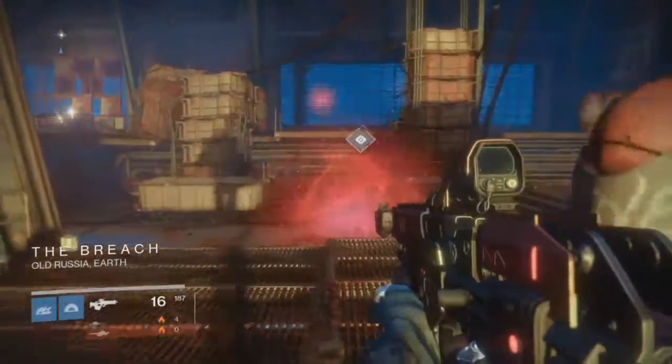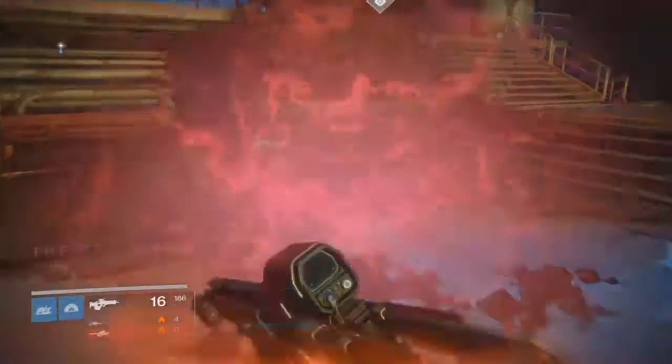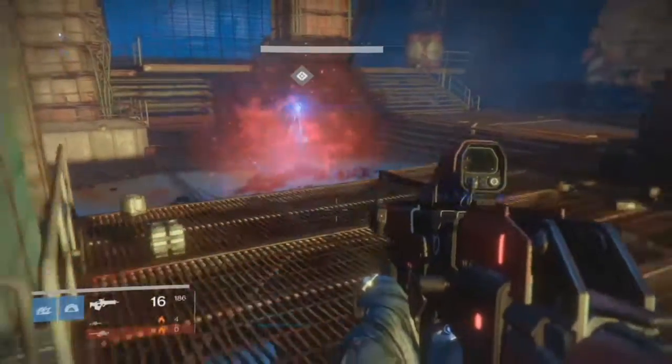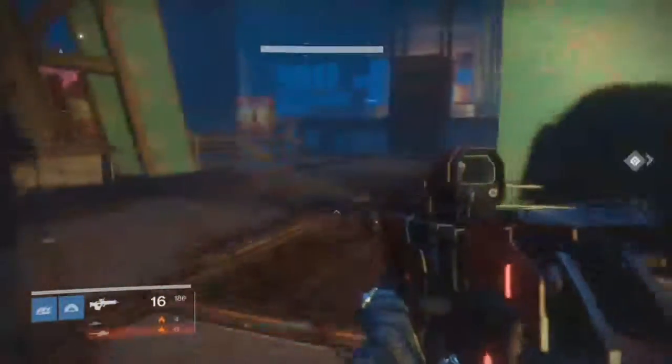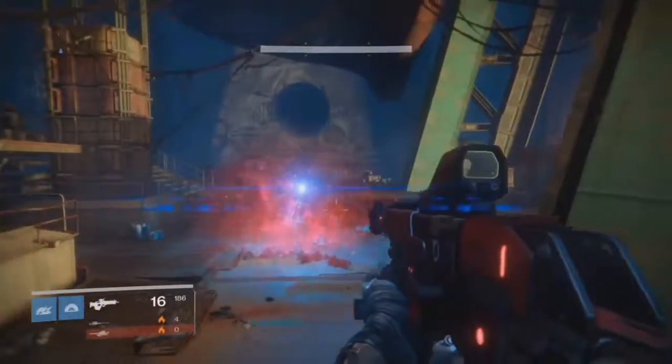First, you kick off the quest by dismantling your old Khovostov, or by killing one of the Hive Wizards roaming the Plaguelands and hopefully getting a Relay.